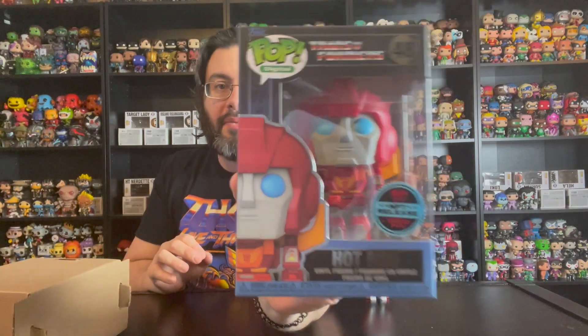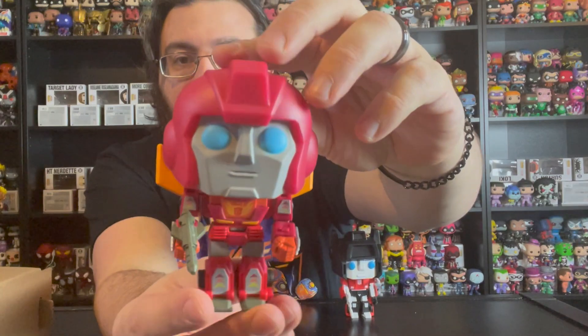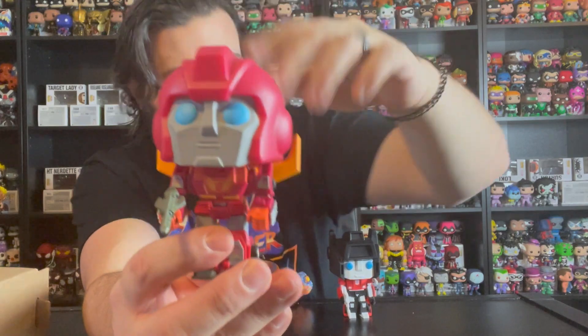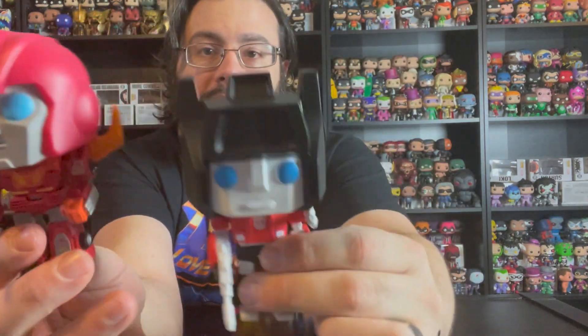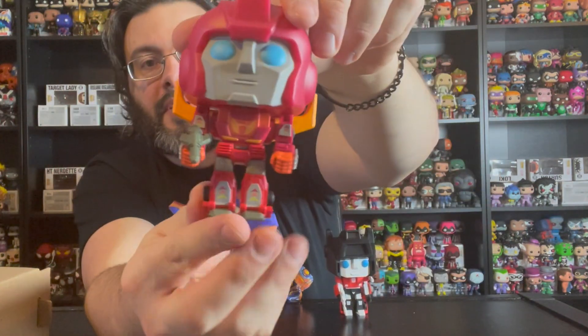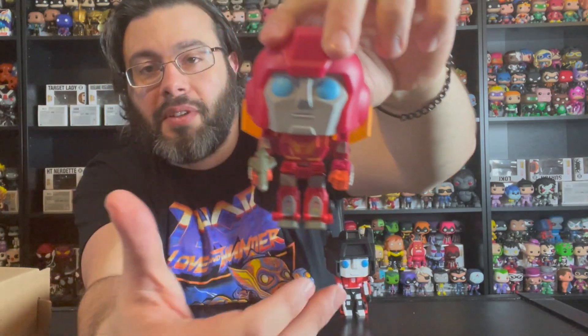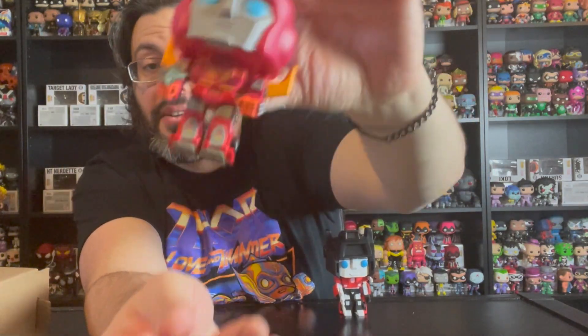Next up, let's open this box — another Autobot, Hot Rod. Again, 1550 pieces. I think this was the cheapest one to get on the secondary market; he was around $30–$40 for the longest time. Here is Hot Rod out of the box. He's got more of a human-looking face — a bigger chin compared to Sideswipe. He's got his pistol, his fist is clenched, and he's got wings in the back. Another Autobot.